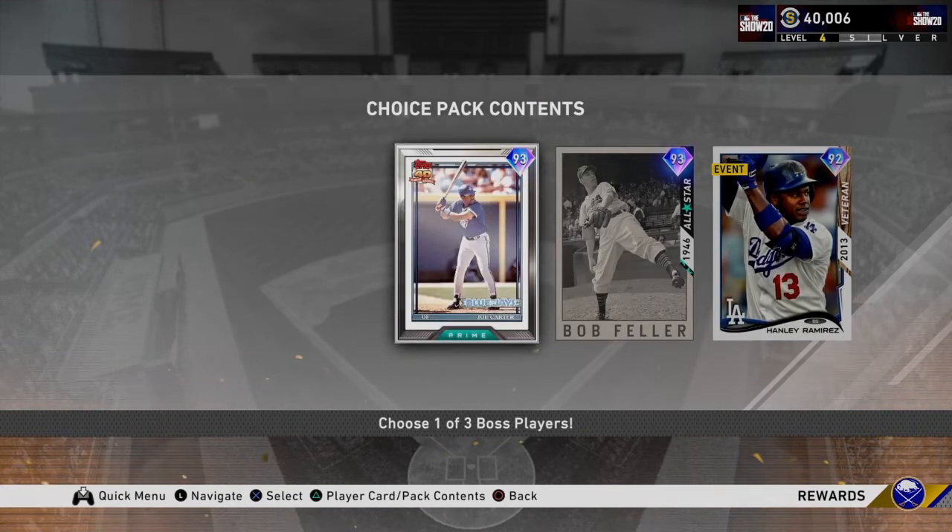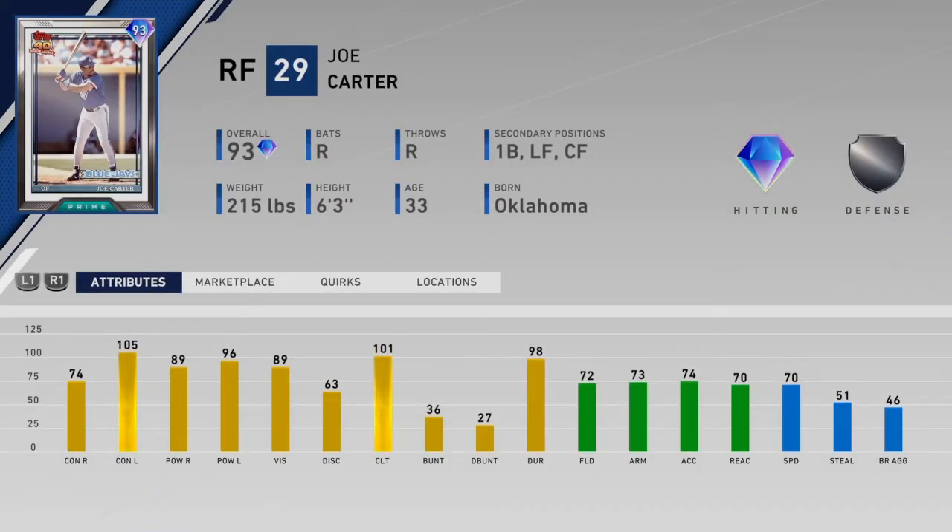The first boss card is Prime Joe Carter, which I called in my prediction video — shout out to me! Joe Carter has 74 and 105 contact, 89 and 96 power, which is pretty good. He could be a legitimate first baseman as a secondary position. Speed at 70 is also pretty good. The contact versus right is higher than people thought, and I'm a fan, but the arm is a little bit worse, so this card could be pretty good offensively.